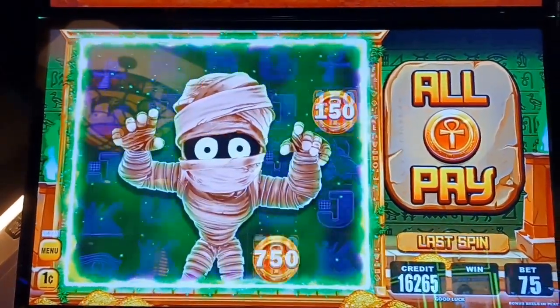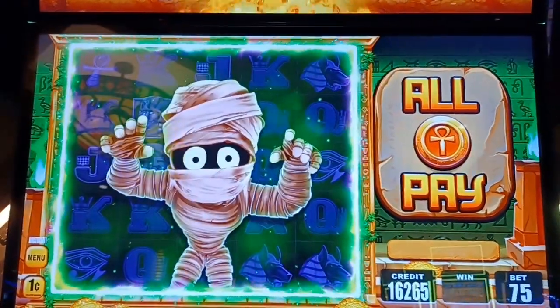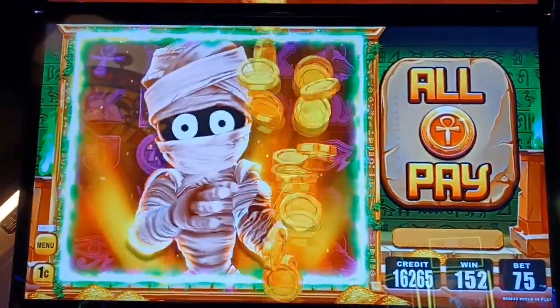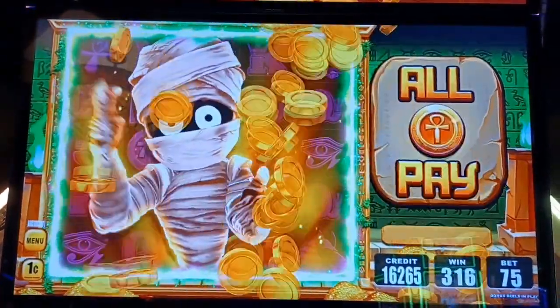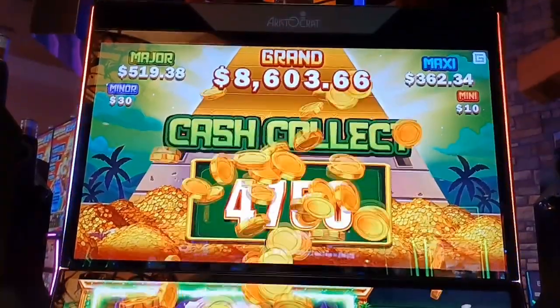Give me some mini minors, maxes, majors. We've got $0.75, guys. That's why it's important to keep your spins if you can. We'll take it — we've got $47.50 and a really happy mummy.